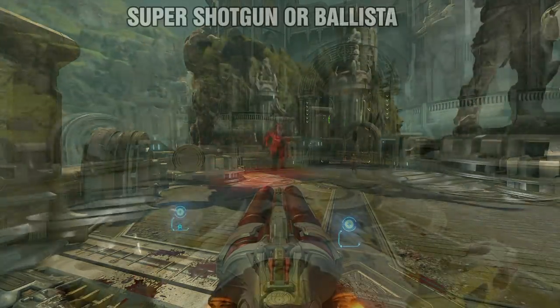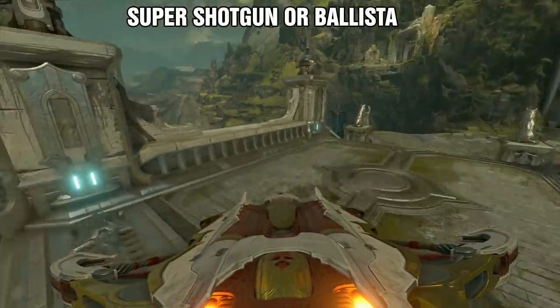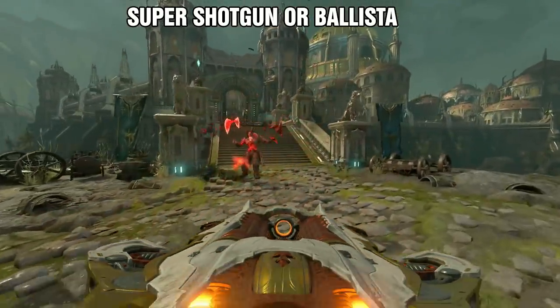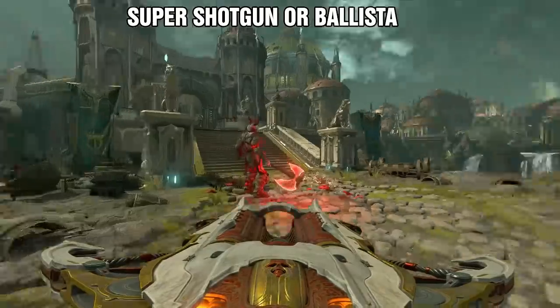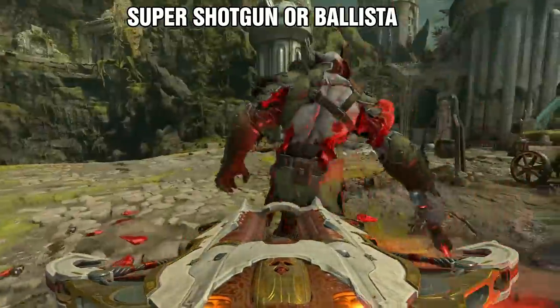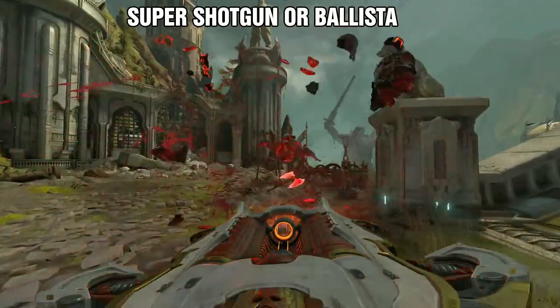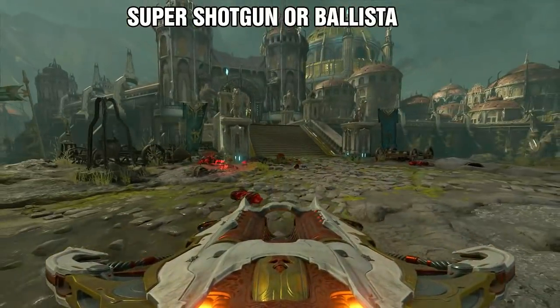One last strategy involves the use of either the super shotgun or ballista. After the first stun phase, rush behind the marauder and shoot him in the back as he recovers. If you get the right timing on every shot, he will be stunned until he is defeated. It's a tricky technique, but it does give you another option.